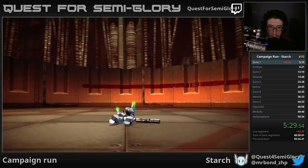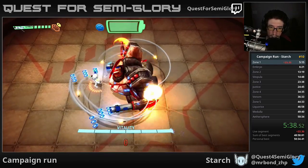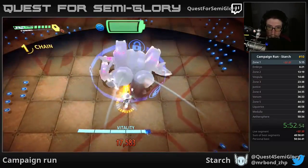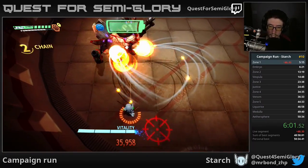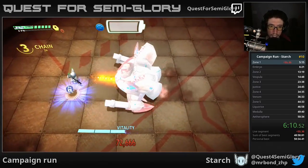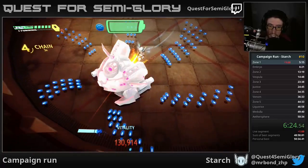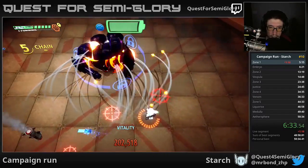There are three damage types in the game. Orange damage is pretty much exclusive to the player's weapons — it only affects enemies, so in co-op you cannot shoot each other. Red damage — most explosions, red lasers — does damage to everything, both players and enemies, so enemies can kill each other with it. Blue damage damages only the player — most enemy bullets are blue, so they can't kill each other with them.